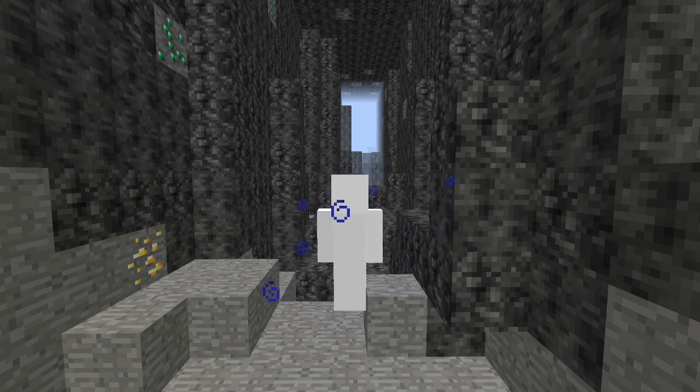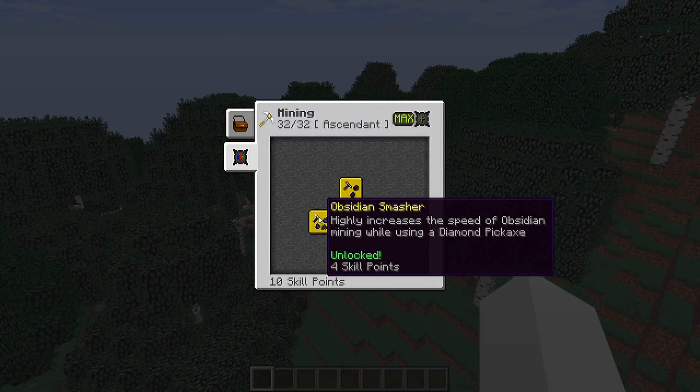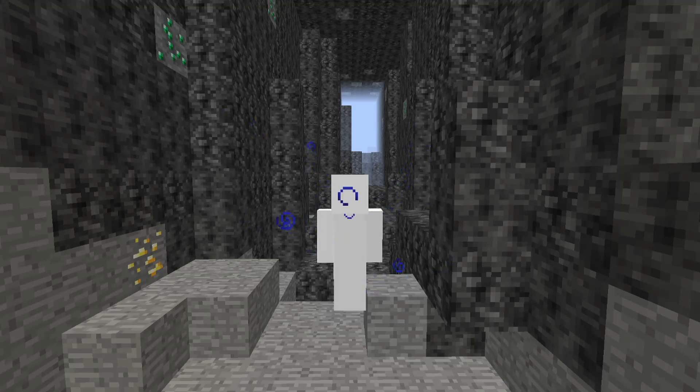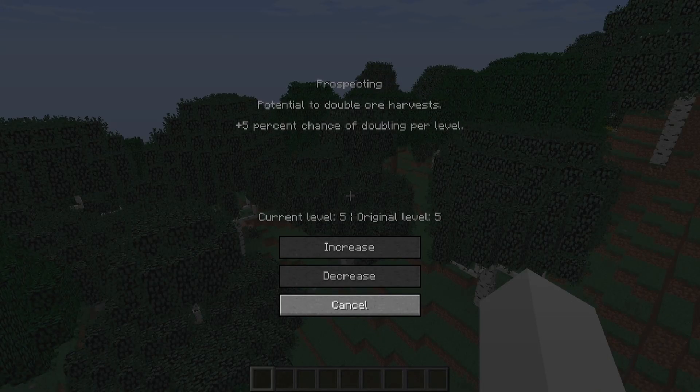There are two skill levels in mining: Fossil Digger and Obsidian Smasher. The specializations are Stone Cutting and Prospecting.